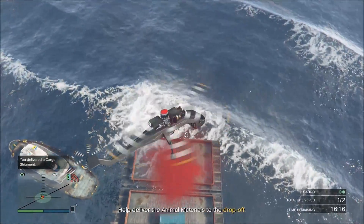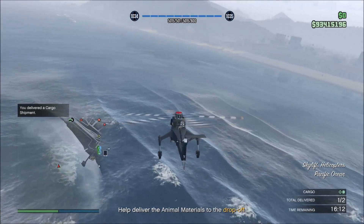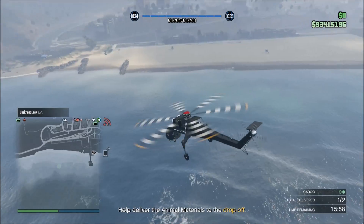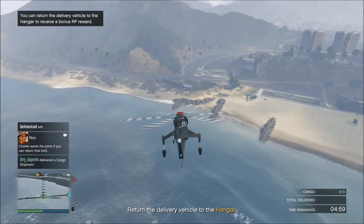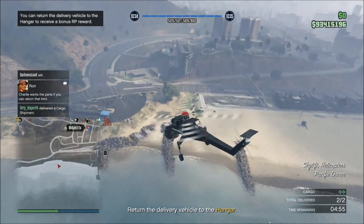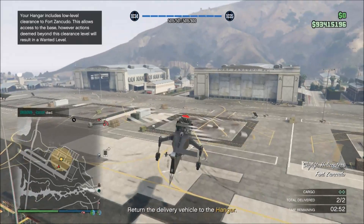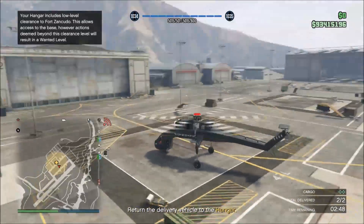There we go, we have made the drop. Let's get back to Fort Zancudo — we get a small bonus for making our delivery too. The second drop has just been made. Let's approach Fort Zancudo with this helicopter and land here.